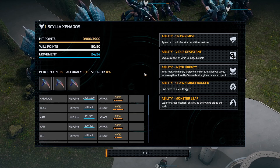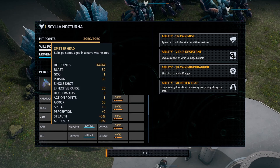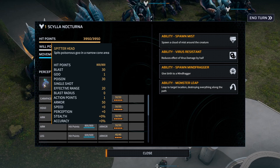The second head is the Goo Spitter head. It has the ability to spit goo — it spits poisonous goo in a narrow cone area. That's a blast of 30 damage, which isn't much, and then it does goo and also poison if the blast penetrates.